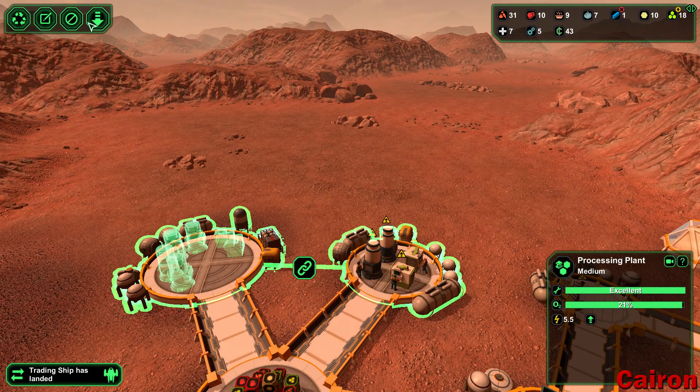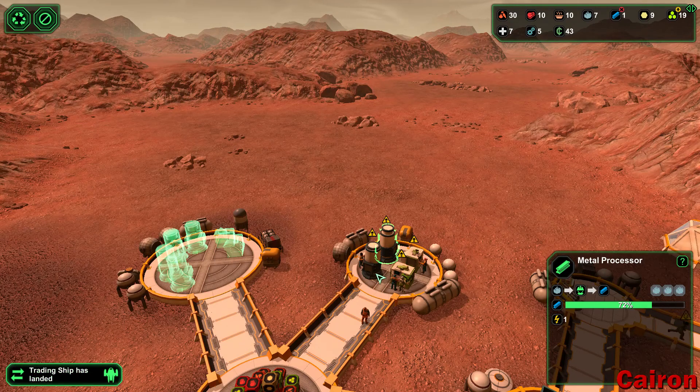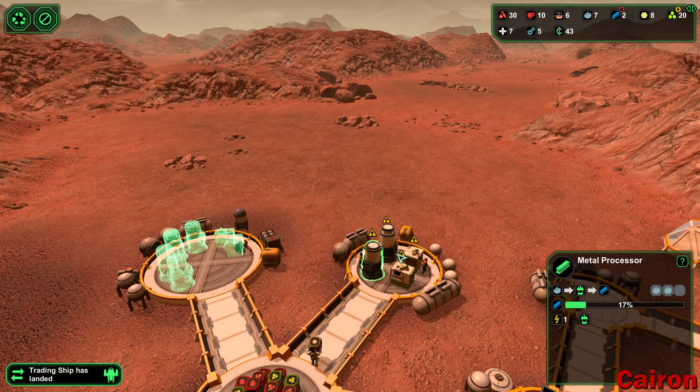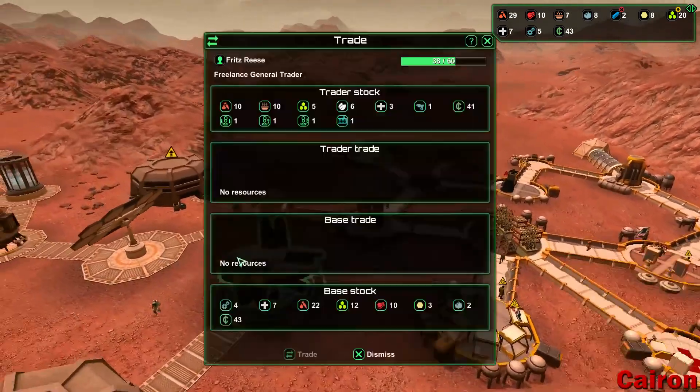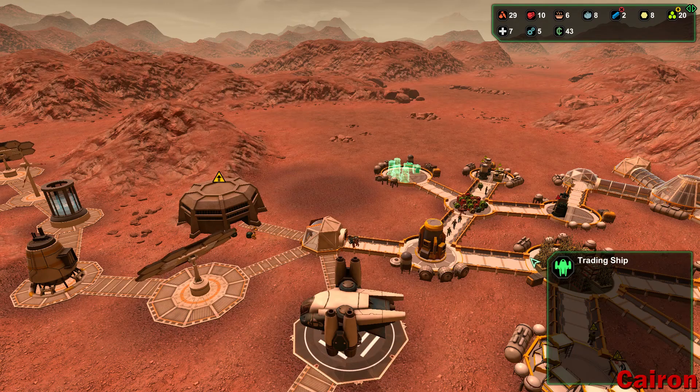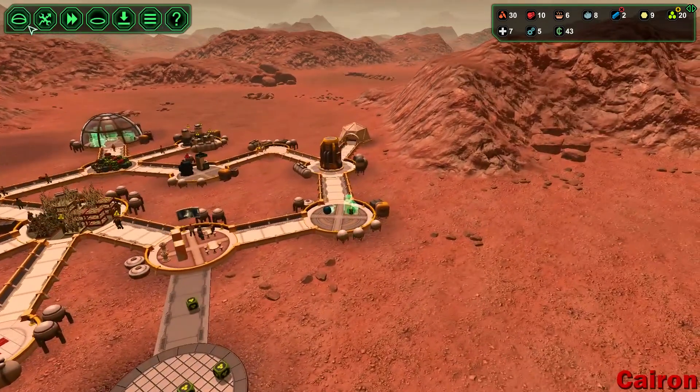Let's put these in place and then recycle this guy. Tradeship landed — 45%. We need to get enough money so that we can get the plans for the constructor bot. We're kind of running a little low on food here. I think I do want to put in another biodome, so let's do that. Do we want the max size biodome? Yeah, I suppose we can. How are we doing on biologists? We have 12 biologists — not bad. We'll switch back to biologists.